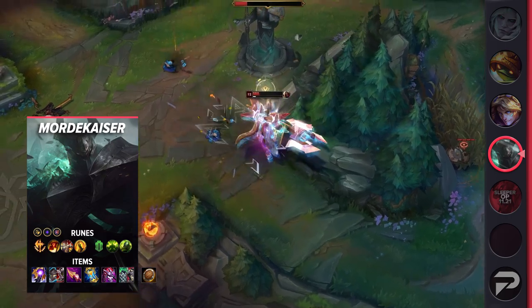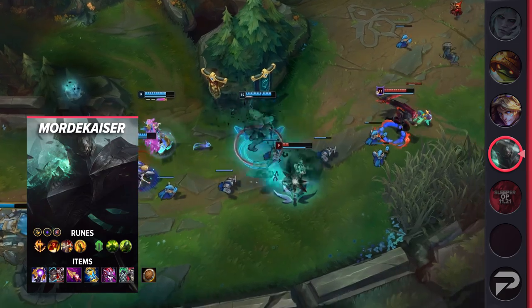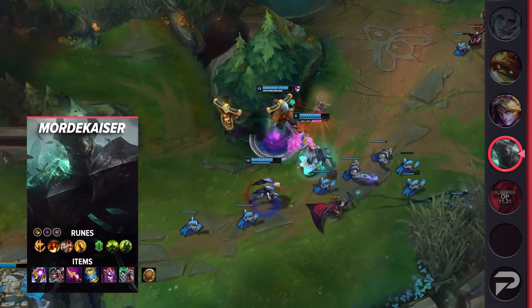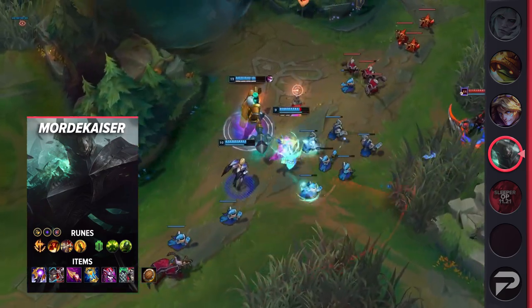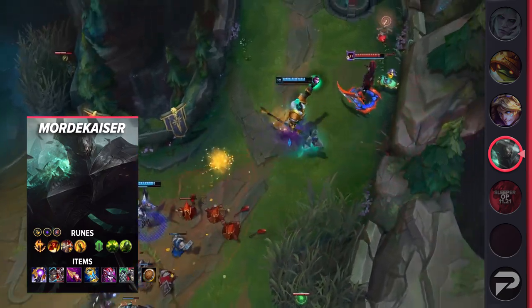And since going in for trades is the only way those champions can really play the laning phase, you end up with what is essentially a free early game. As the game goes on you just get stronger and stronger, with them being unable to ever touch you, and then in teamfights you can take them away into the death realm and prevent them from even doing anything against the rest of your team. For runes, you want Conqueror, Triumph, Tenacity or Alacrity if the enemy team has very little CC, Coup de Gras, Conditioning, and Overgrowth, with the stat runes being Attack Speed, Adaptive Force, and Armor or Magic Resist.